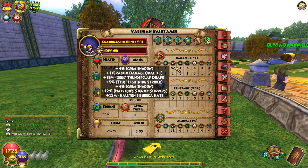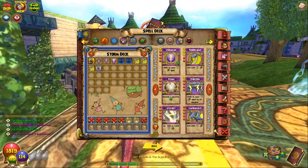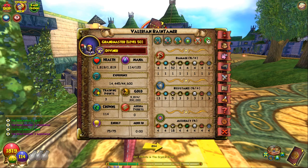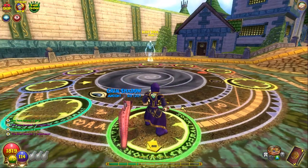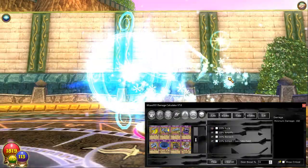To get set up, go into your character screen, grab your damage buff percentage, and put that in the bottom. Before we jump into a fight, I want to explain a quick thing: the software will show your minimum damage. So a Thundersnake with 105 base damage - with my 52% damage buff, it will increase to 160% damage at minimum.